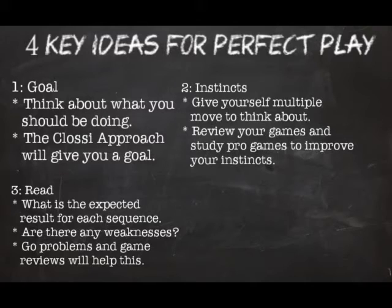To improve reading, do tsumego problems. When you are reading, try to read as much as possible and push yourself two or three moves further than normal. Also read every single option your instincts gave you: if you gave yourself seven options, read each one, look at the results, and try to find the weaknesses in each variation. Sometimes moves will have multiple results — figure out what the truest result will be and what your opponent will try to force you into. Do this to the best of your ability.